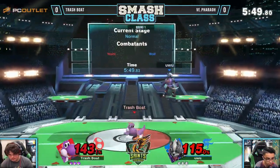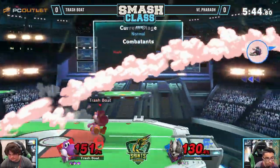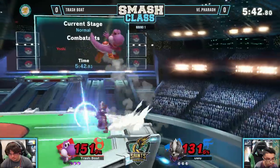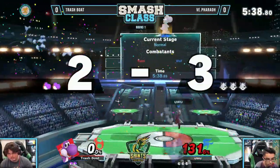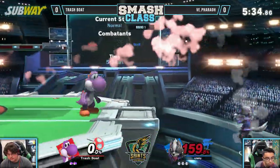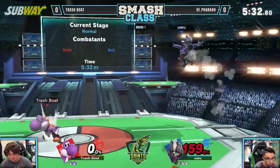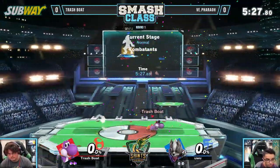That would have been a really nice edge guard. That was a good setup. 150 onto this Yoshi, still not going down. That was almost on the money. Nice back there — picking a stock. That's a tangling Wolf, it's a little hard to kill. But he finds it eventually. Tebow was looking for that side B too. Oh, there it is. There you go. Ties it up.